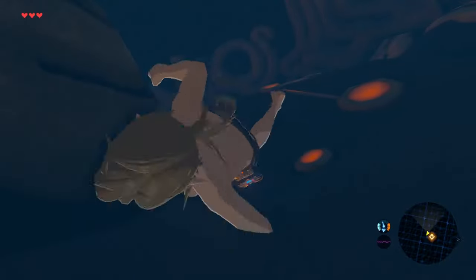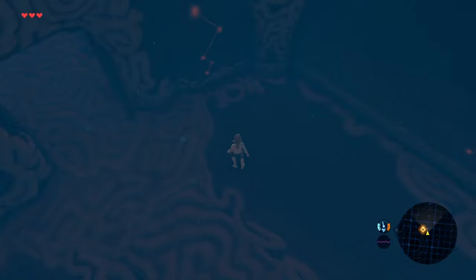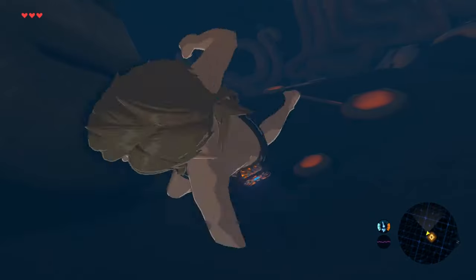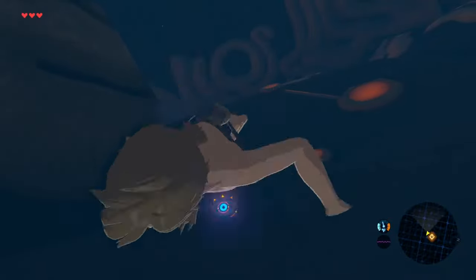In Breath of the Wild, you could perform something known as a Shrine of Resurrection clip. To do it, first open your scope and close it again. Next, run up on the wall closest to the door and keep running into the corner. Your joystick should be down to the left.